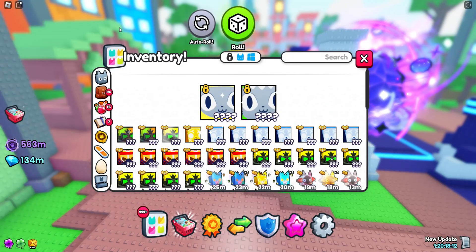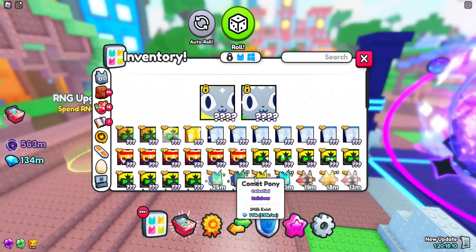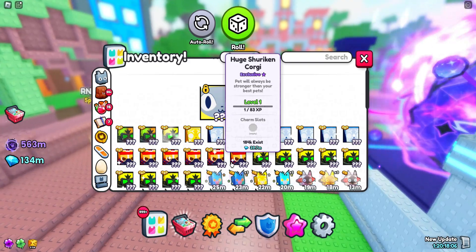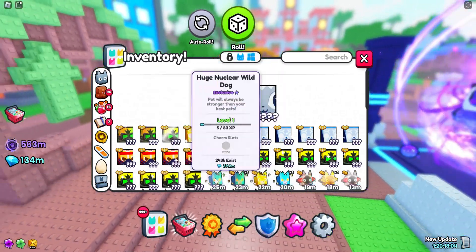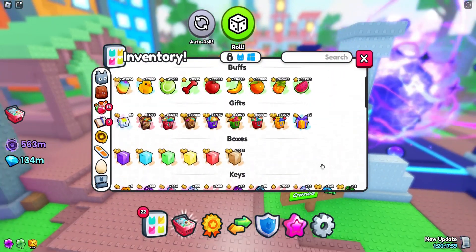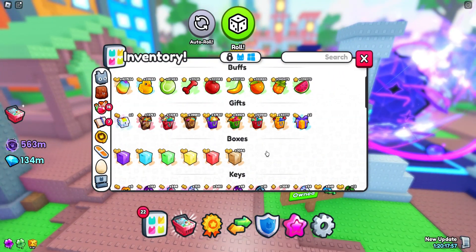Okay guys, so this is all 26 huges we got from about 1,500 to 1,600 dice. I honestly think we got pretty unlucky, but there was a nerf so I understand.